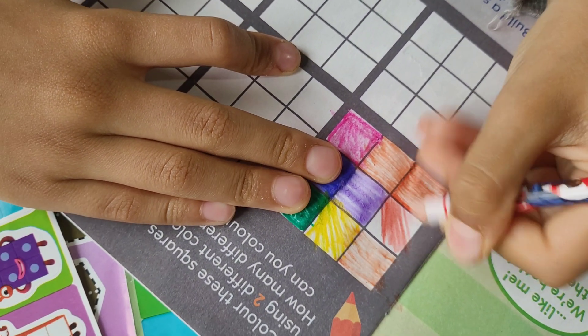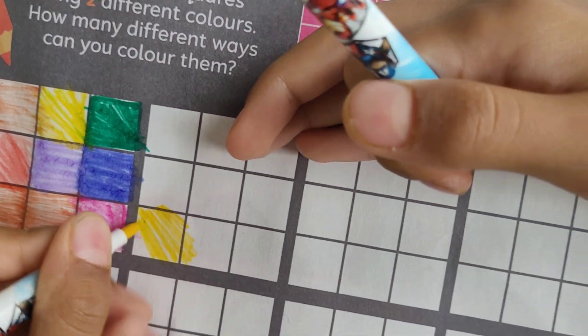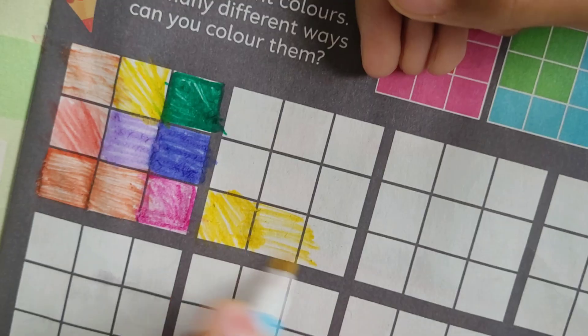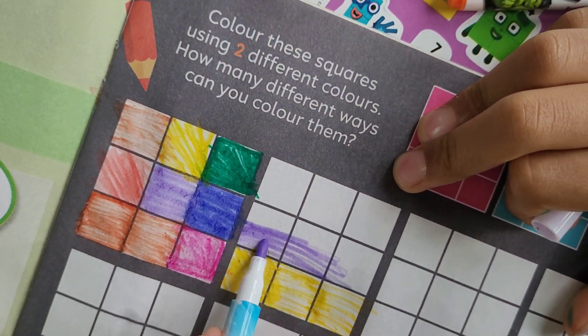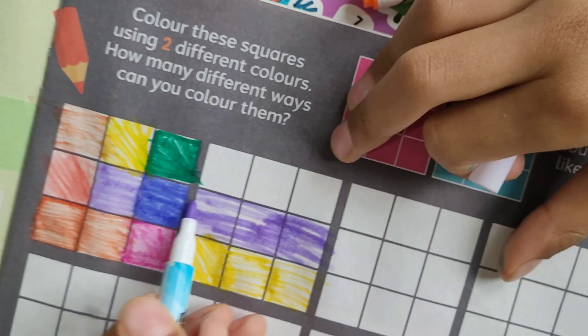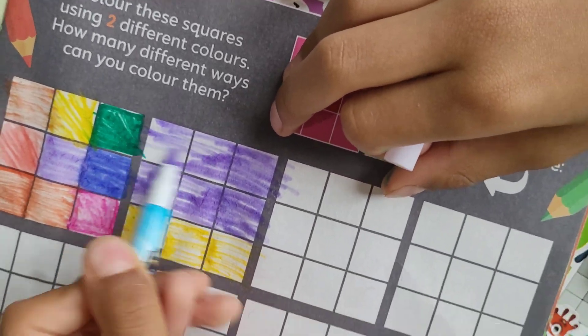So we have two orange blocks and a seven. Now let's do three plus six. Three plus six equals nine.